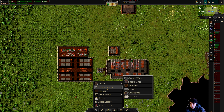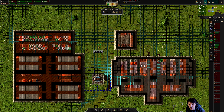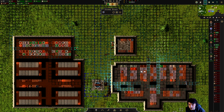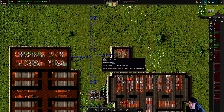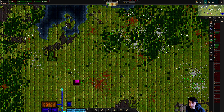First thing we want to do is maybe set up some roads so that we have a little bit of quicker walking around. We'll set up a little plaza here and then just set up a two-by-two road, with a couple of offshoots. We're not dealing with that longer than we have to.